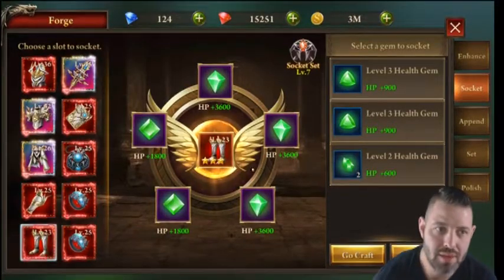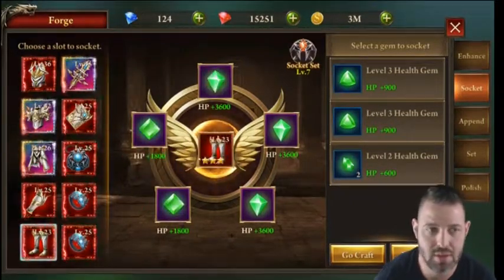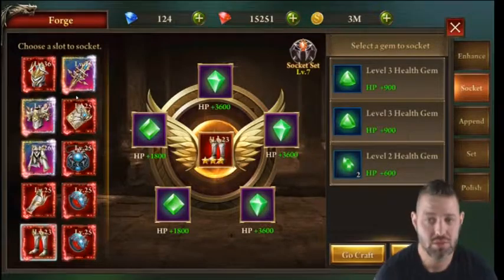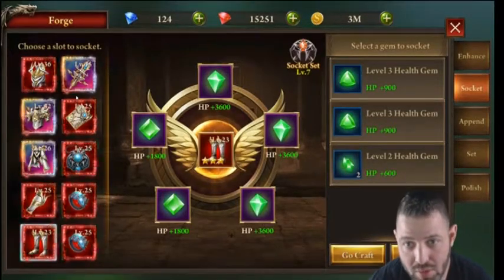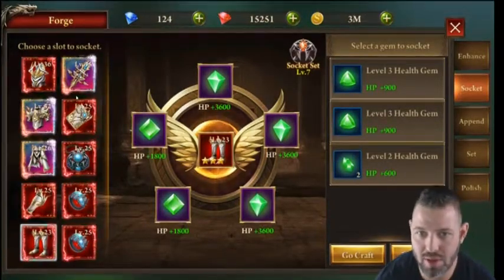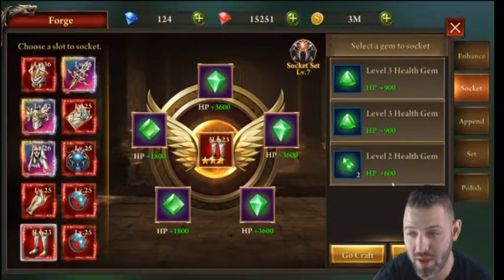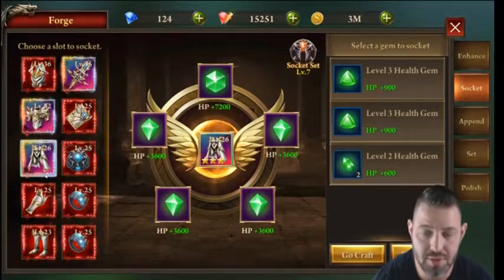The most important thing is to fill all your gem slots first. I made the mistake early on of crafting up to the highest gem I could, leaving only two or three gems total in my set. Three level-two gems are better than one level-three, and three level-threes are better than one level-four. For example, three gems at 600 HP each equals 1,800 HP — far better than one upgraded gem at half that. Don't upgrade gems until all slots are filled.